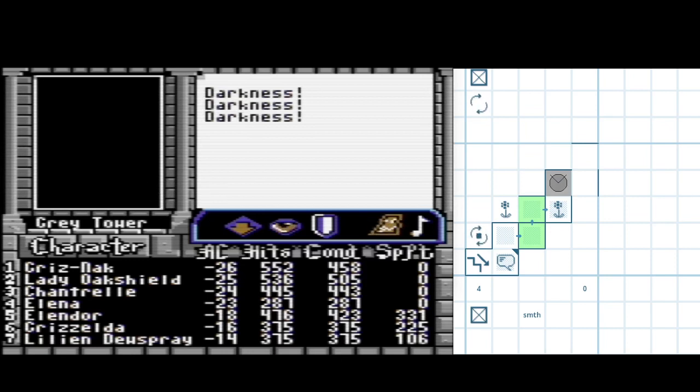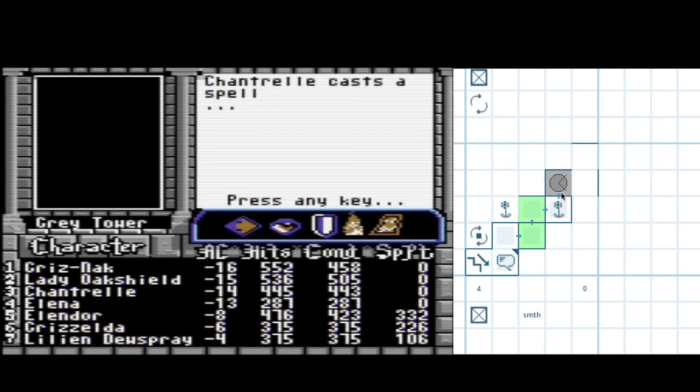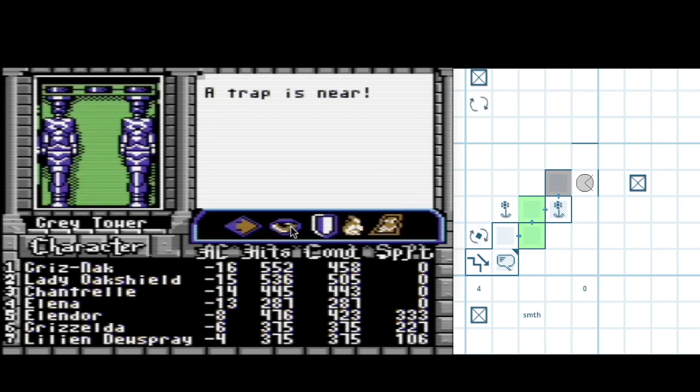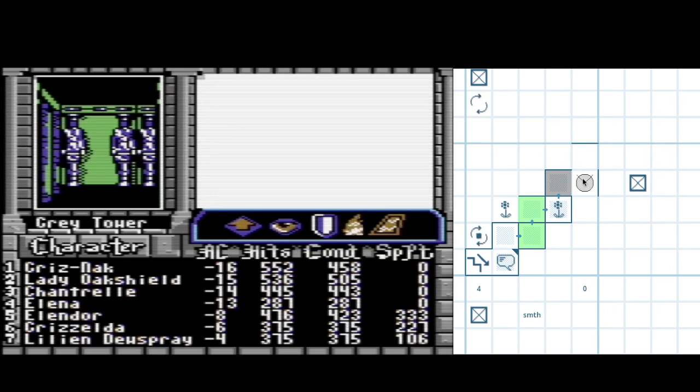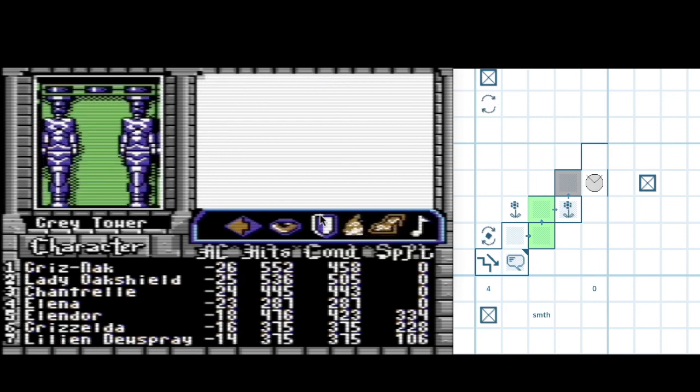I'm assuming that to the south is gonna be a one-way wall - and it is. I turned around, tried to walk through it, then tried to kick through it. Neither worked. And now we have a detected trap in front of us somewhere. For now, I'm gonna leave the traps lying around - they might help me navigate in the case of spinners.